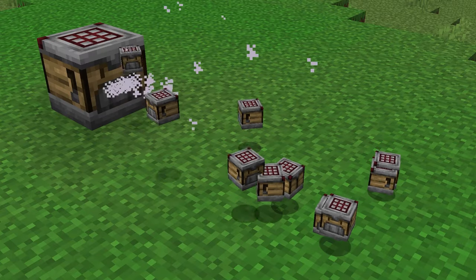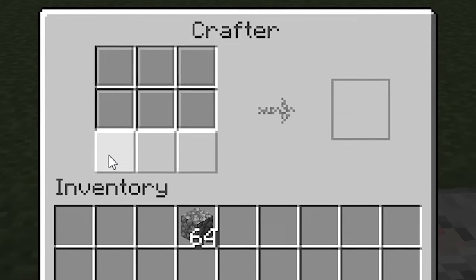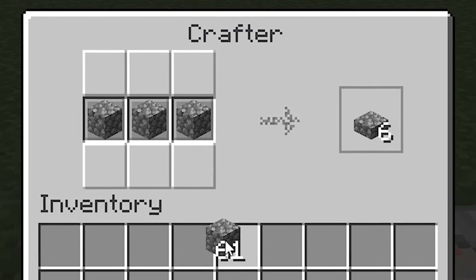And of course you can auto craft a crafter. You can toggle each slot in the crafter — this is how you can select the recipes you want it to craft.